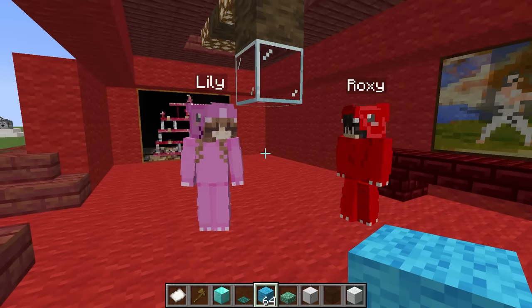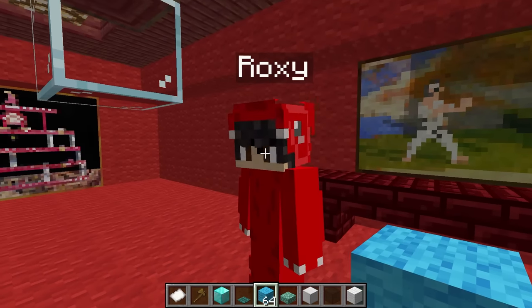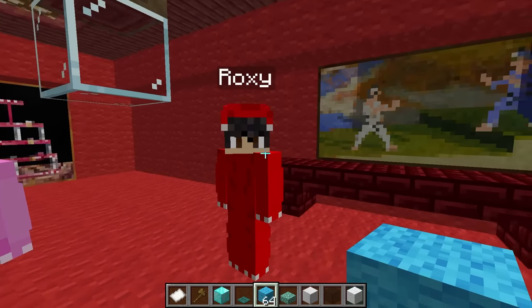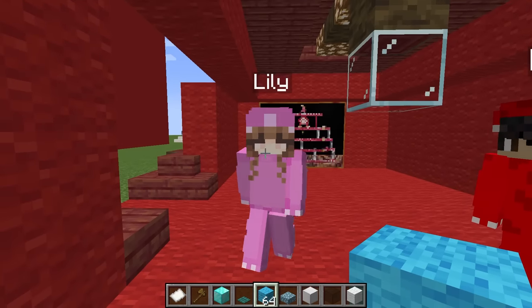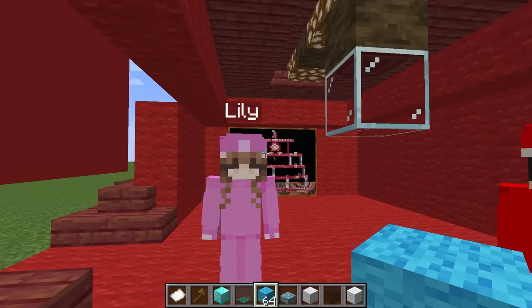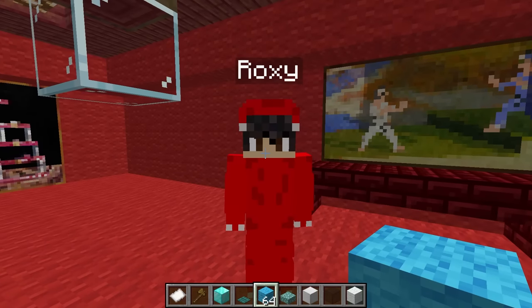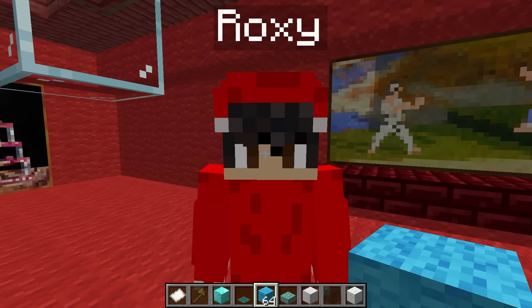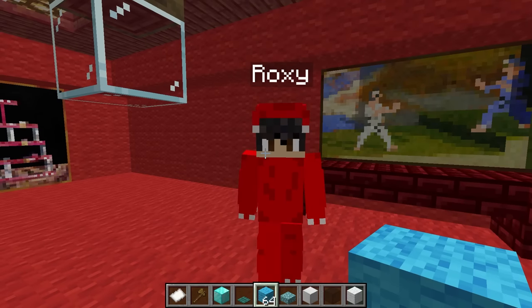Lily gives Roxy's build a 10 out of 10. Ohms gives it a 5 out of 10, for a final score of 15 out of 20. Roxy argues that's rude. Ohms says it's a fair score. Roxy fires back that Ohms' build is gonna be way worse.